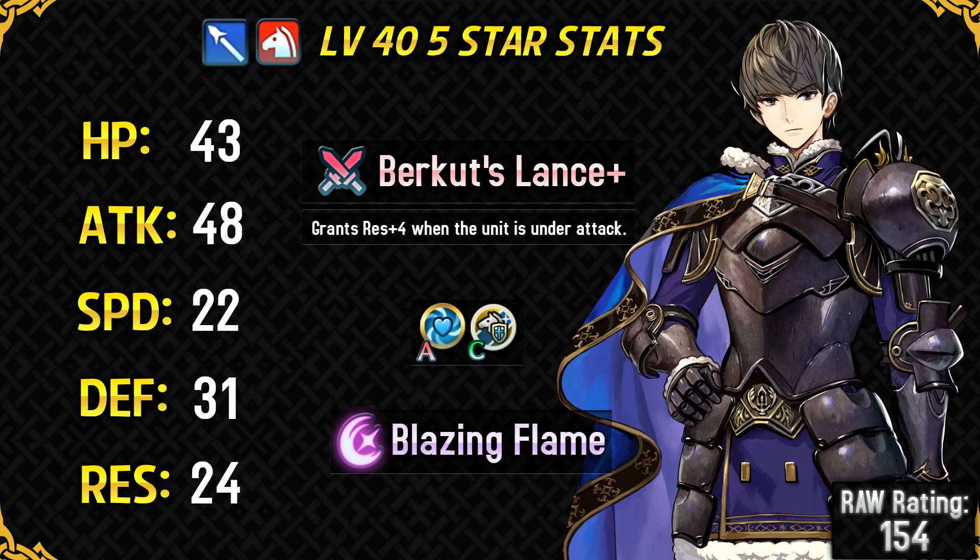Blazing Flame is his special — a 5 turn cooldown move. Like all 5 turn cooldown specials, it's not very practical for arena usage and something like Bonfire is much better. However, for Tempest Trials it can be good since it gives an area-of-effect attack and enemies there have insane HP stats.